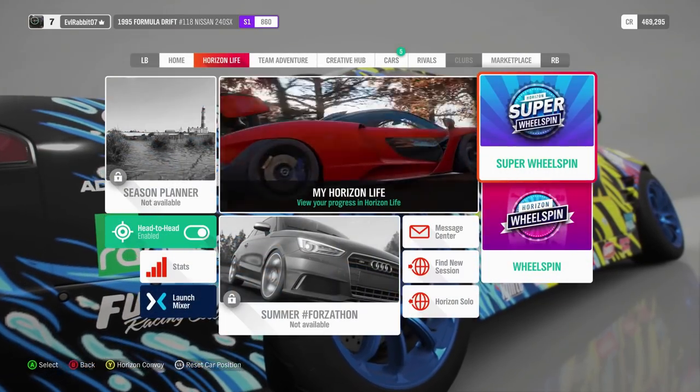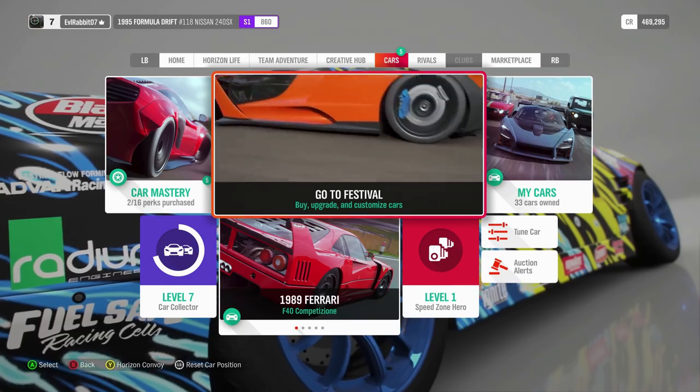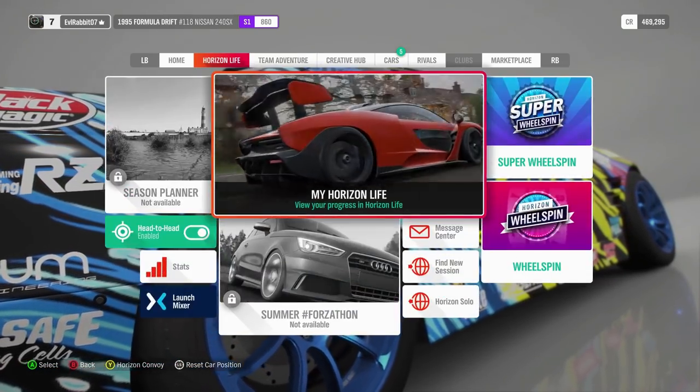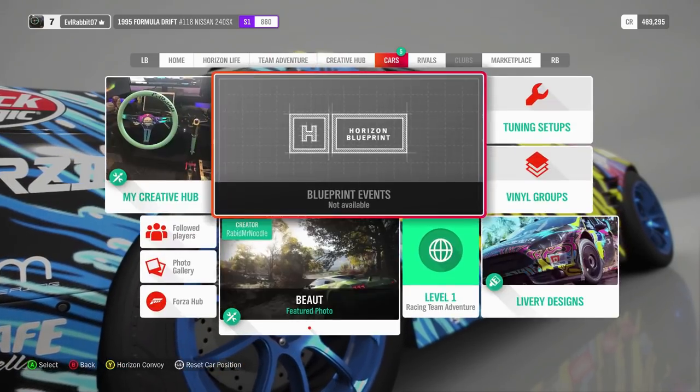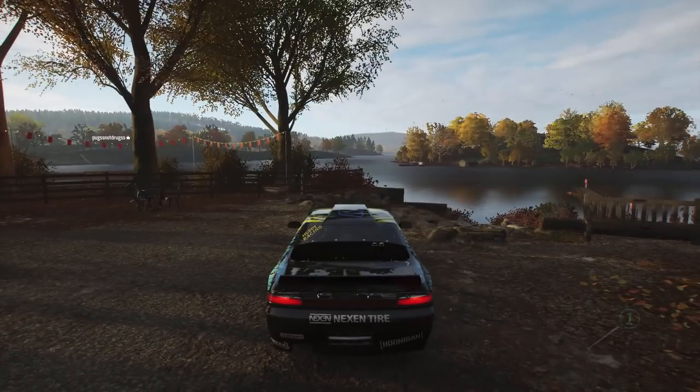So we're going to collect all our prizes and change up our horn if we can. Apparently I have to go into the house to do that. We're going to back the car up a little bit. We don't have the wheel cam on yet because I'll get to the wheel cam here in a second once we go through our settings, but we're going to get into our house here.